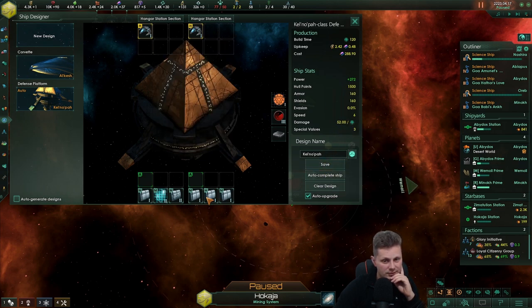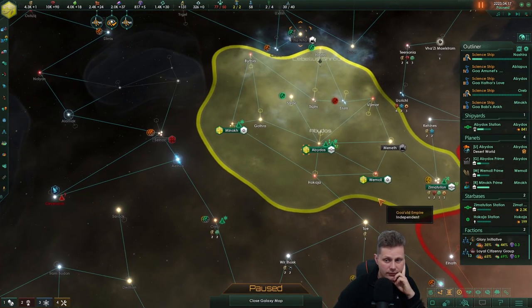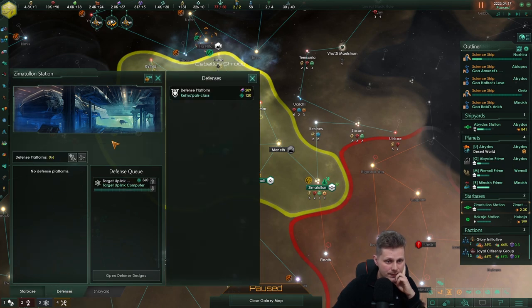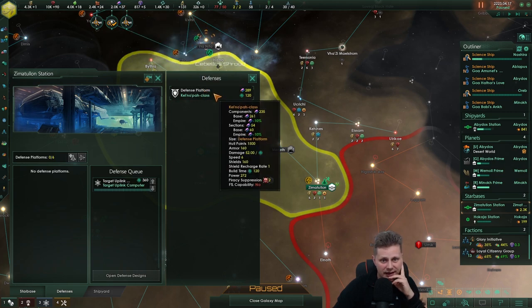It's a lot of damage. Hull armor, shields, a lot of hull reinforcement — they're so oriented on hull damage. Sure, let's go for it. If we can destroy that fleet by building these six defense platforms... we were having — actually, we got a good amount of them.